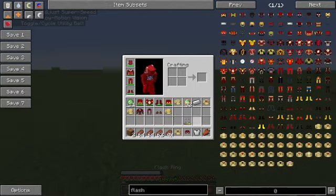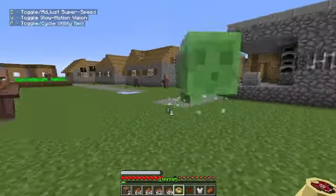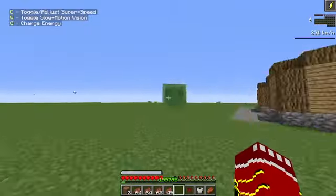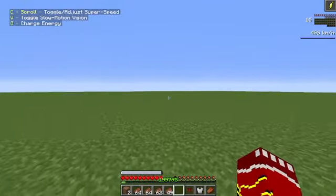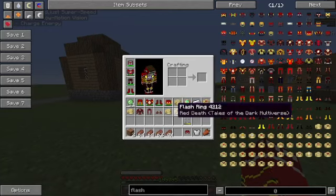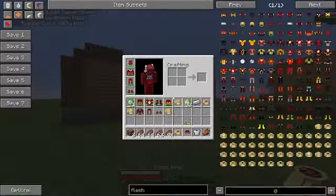Some speedsters like Kid Flash Rebirth are really fast. Red Death also has intangibility, which makes you phase through things.